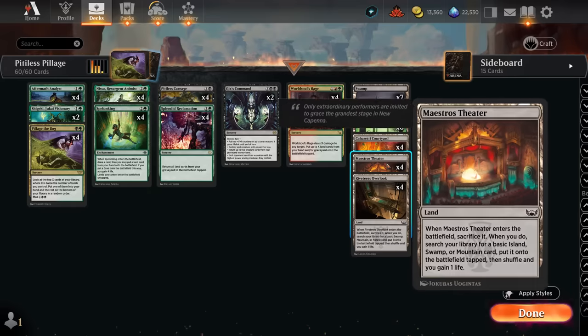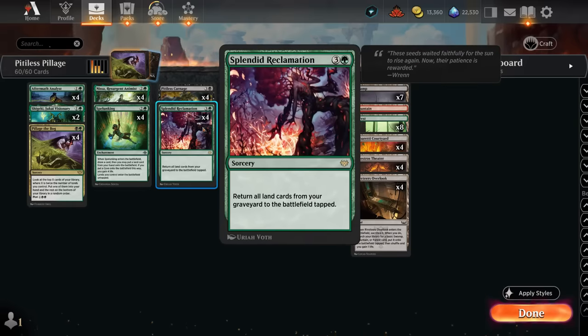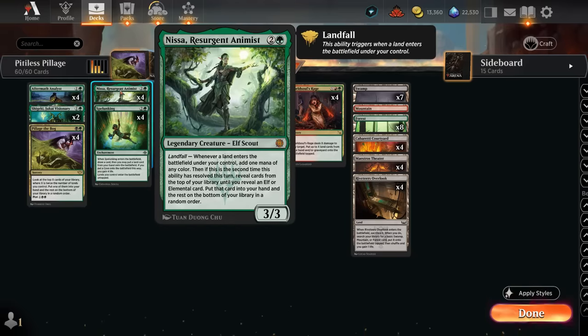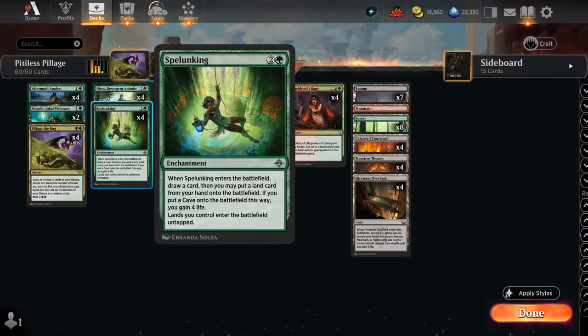Maybe we had some of the new Capanna fetch lands already in the graveyard, or maybe we milled a few lands, so we get to return those as well. We not only draw a lot of cards but also get to ramp in the process. In the very late game, if we have Nissa, Resurgent Animist on the battlefield, we make mana for every land that enters the battlefield. Spelunking also makes lands enter untapped, helping generate additional mana when we cast Splendid Reclamation — otherwise they'd enter tapped. With both Nissa and Spelunking, it's pretty easy to make 20-plus mana.